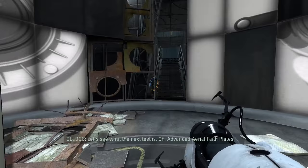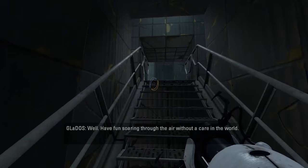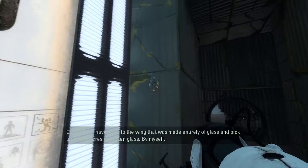Let's see what the next test is. Advanced aerial faith plates. Well, have fun soaring through the air without a care in the world. I have to go to the wing that was made entirely of glass and pick up 15 acres of broken glass. By myself.